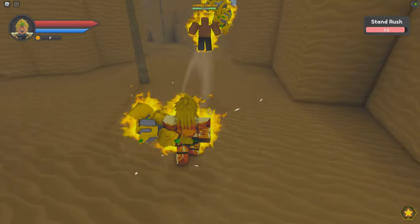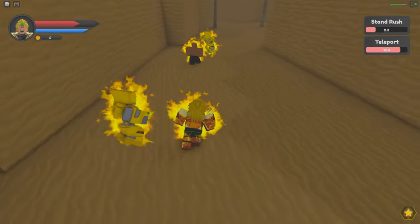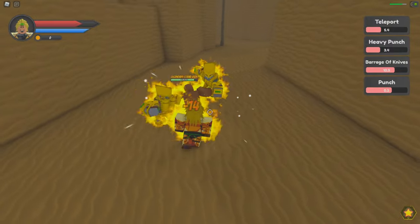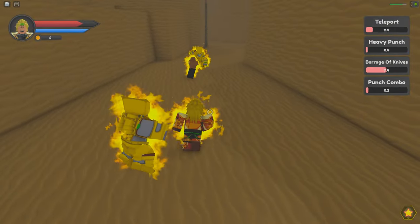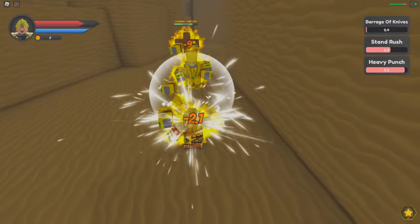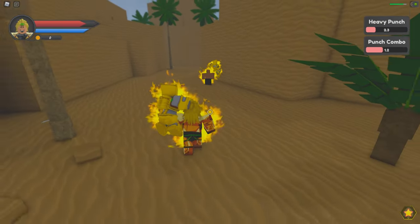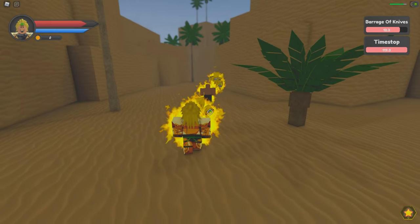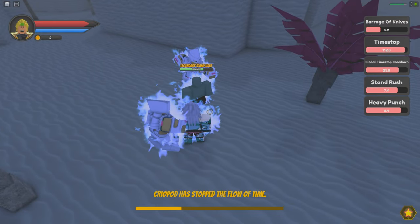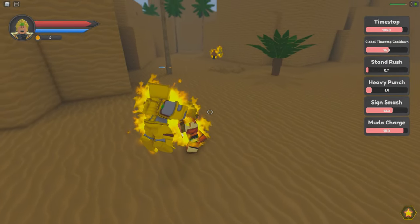First thing first, you can find one of these guys that have a stand and you start to kill them. For you guys starting with no stand, you have to get in the way of those guys that are killing them. You won't see the other stands — if you have no stand, you can't see the stands from players or NPCs, like normal people can't see stands, just like in the anime.